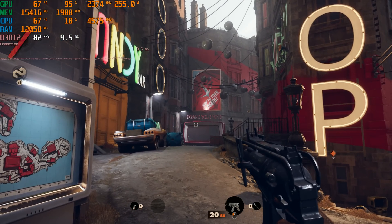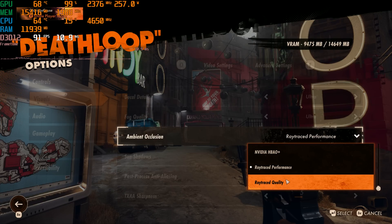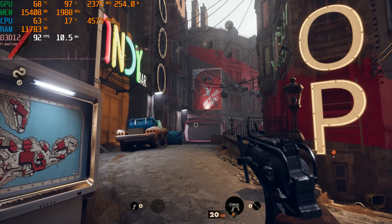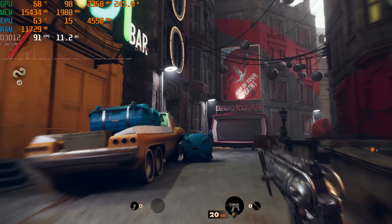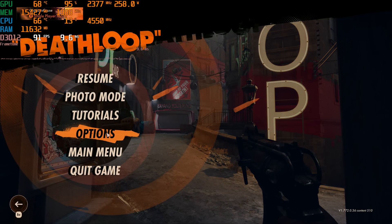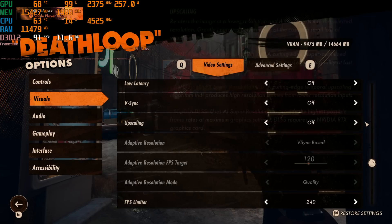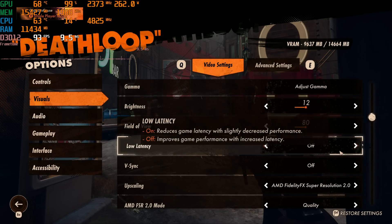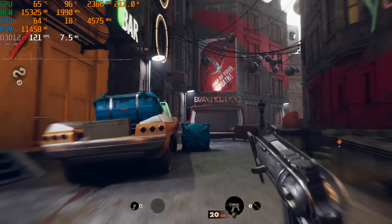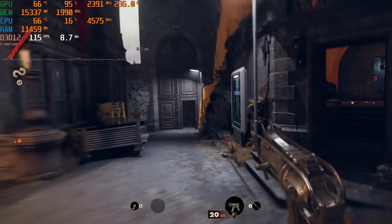Things are looking quite good. I'm curious — what if we kick up to a higher ray tracing setting at 1440p? What if we go up to a ray traced quality setting for the ambient occlusion? We are at around 90 FPS here, going down into the 80s. Let's kick on FSR 2.0 at the quality setting. Performance seems to be quite solid here.